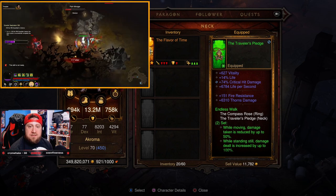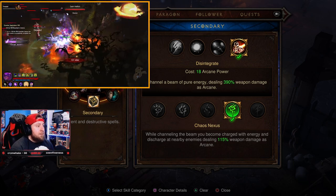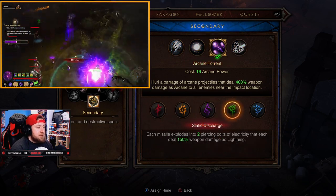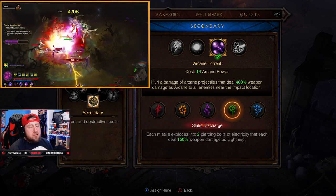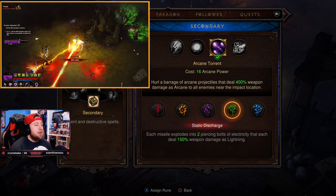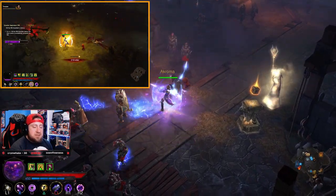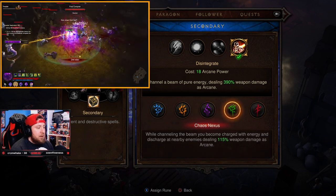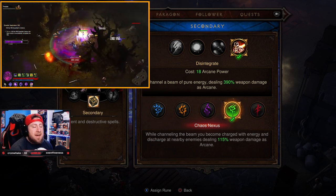Now for skills — this is where I've had the most trouble. I've seen a lot of Arcane Torrent and Ray of Frost builds. Arcane Torrent Static Discharge is really good since each missile explodes into two piercing bolts that hit additional targets and charge your Archon ability. However, I opted for Disintegrate with Convergence, or you could use Chaos Nexus. Either way, you want a resource-spending attack to help reduce the Archon cooldown.